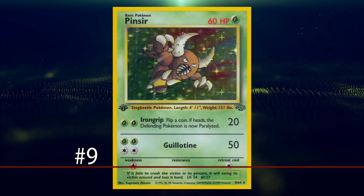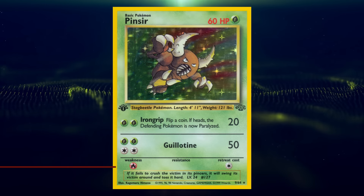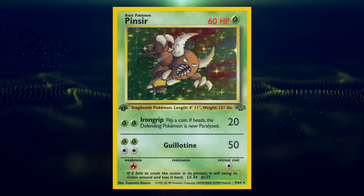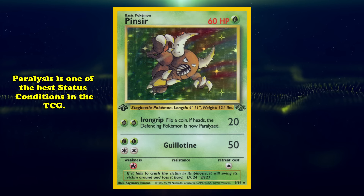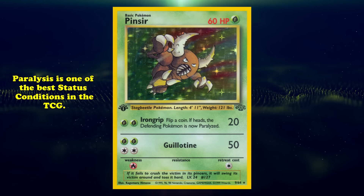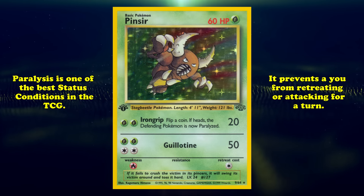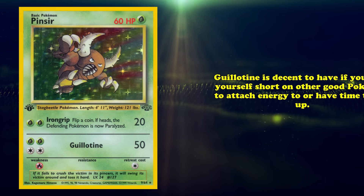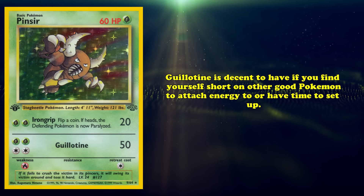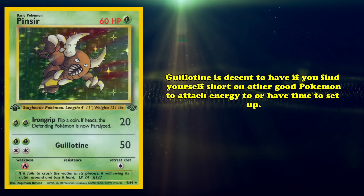Stall decks ended up being much stronger when not using Wildfire every turn, and instead having it as a tool for a controlled mirror match. Moltres is low on this list, since it was actually overvalued as its own dedicated archetype but undervalued in its better role. And at number 9, we have Pinsir. This basic Grass type has 60 HP and 2 attacks. For 2 Grass Energy, Iron Grip deals 20 damage and paralyzes the defending Pokémon if you flip heads on a coin toss. For 2 Grass and 2 Colorless Energy, Guillotine deals a flat 50 damage. Guillotine is a decent attack to have if you find yourself short on other good Pokémon to attach energy to, or have the time to set it up.